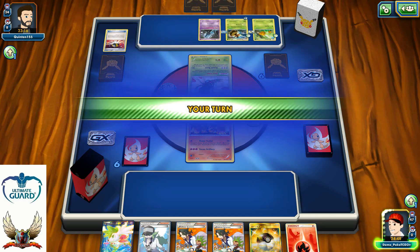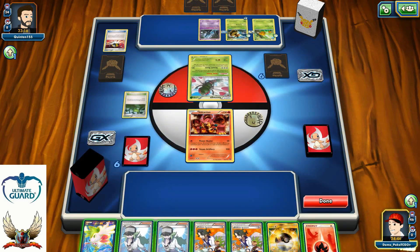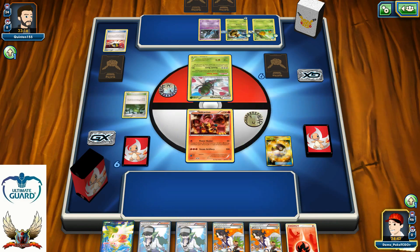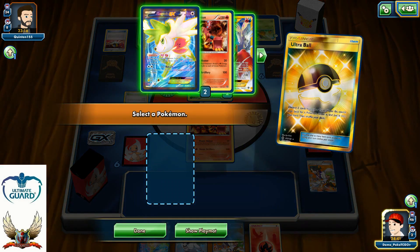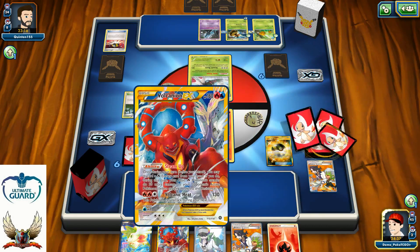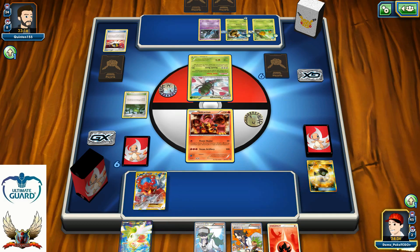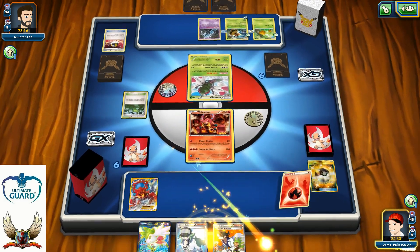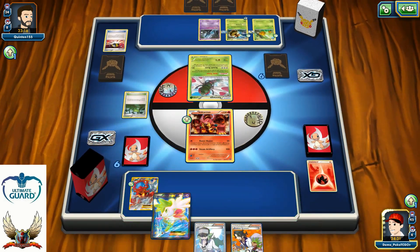On the other side, he decided to retreat his Vespiquen down to the Yanmega. So I'm still going to use my Ultra Ball. I don't like the fact that I have so many Supporter cards in my hand, but I'm going to be okay. There's going to be one Steam Up, and after that I'm going to play one copy of Shaymin.